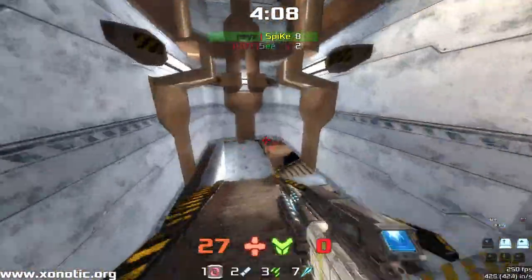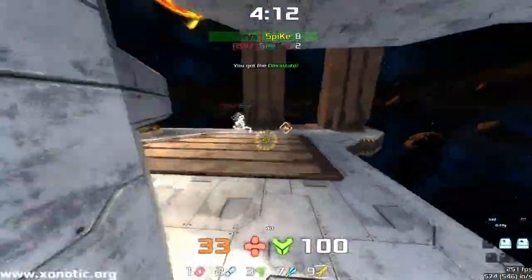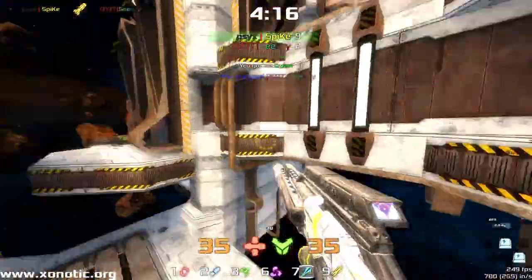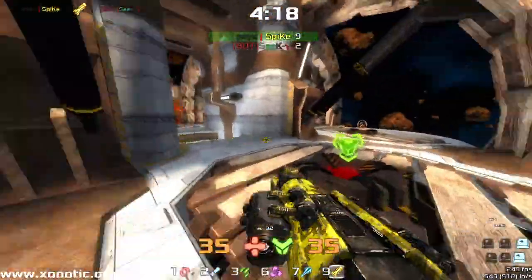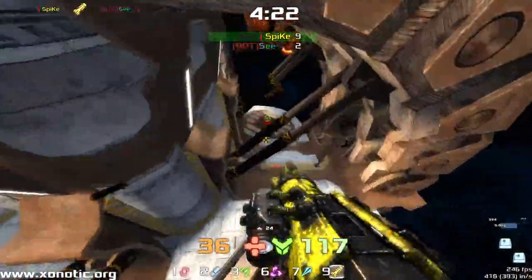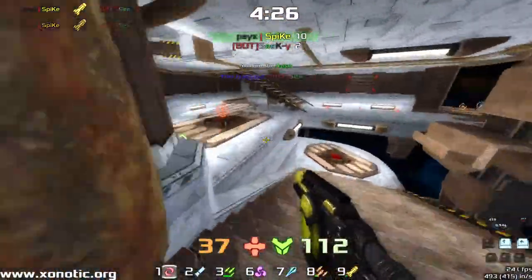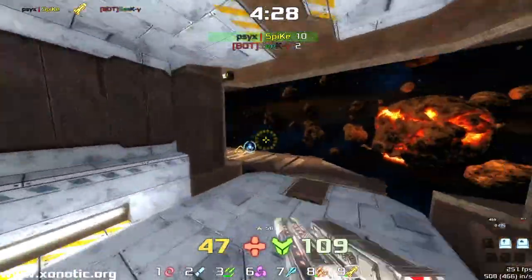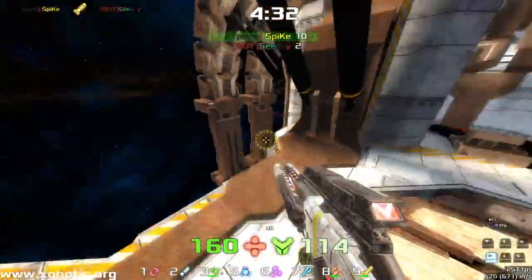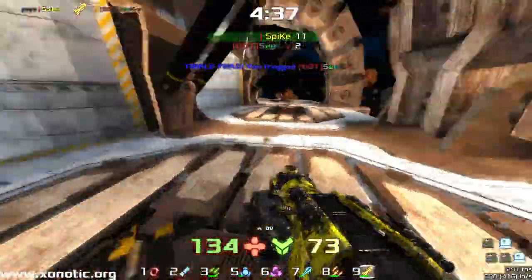A little bit laggy from Siki there, but not too much of a problem — it wasn't in a particular bit of a fight. This could have also been Spike lag, actually, because we have got the client-side demo from Spike. So everything is going to be smooth on Spike's side. If he's lagging and that makes Siki move jittery, well, that's his problem. It's going to seem smooth to us because we've got his client side.